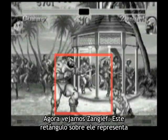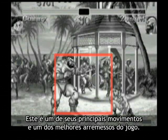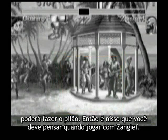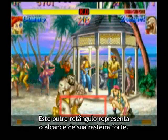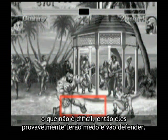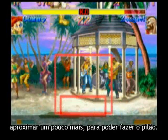Now let's look at Zangief. This rectangle over Zangief represents the range of his spinning piledriver throw, also known as his SPD — one of his main moves and one of the best throws in the game. If you can get close enough so that your rectangle overlaps the opponent, then you can do the spinning piledriver. That's what you should be thinking about when you play Zangief. This other rectangle represents the range of his low roundhouse, which is very fast and very high priority, so the enemy will be afraid of it. If you can get close enough to threaten with that low roundhouse, they're probably going to block. You can use that moment when they're just a little bit afraid and blocking to inch forward so you can get the piledriver.